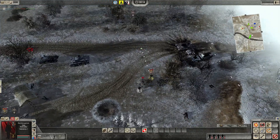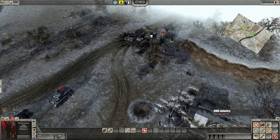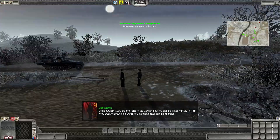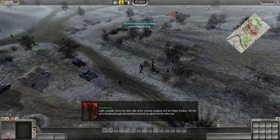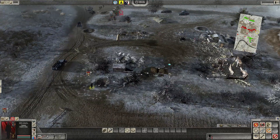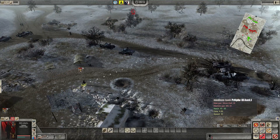I think we need to kill this guy. Montessor, can you get that guy on the left? They're up here by the half-track. Listen carefully — get to the other side of the German positions and find Major Kunikov. Tell him we're breaking through, we want him to launch an attack from the other side. Great, we got a stealth mission! Well, there's pretty much no way to stealth it out — they're going to see you whether you go left or right. Maybe I can sneak through in an armored car.